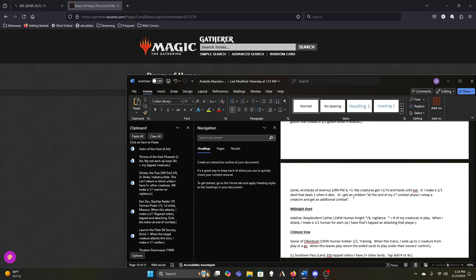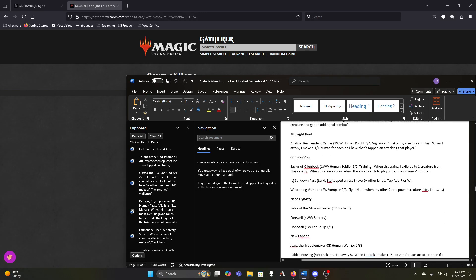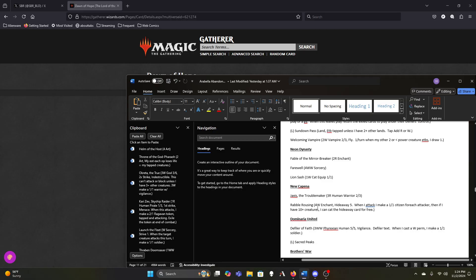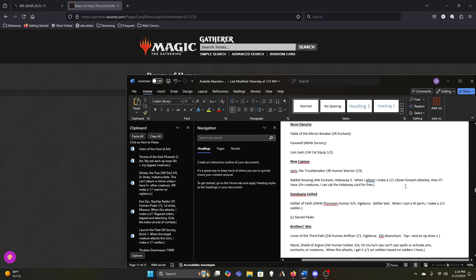The emblem is really good for the deck because it lets us attack with Arabella twice in combat, but I don't see that happening very often. Adeline we want to keep. Savior of Ollenbock is surprisingly strong in this deck. Welcoming Vampire is fine. Farewell is really strong — I don't think I can build a white Commander deck anymore without Farewell. Maybe if I'm trying to get all my stuff killed and bring it back, but otherwise it's just so powerful.